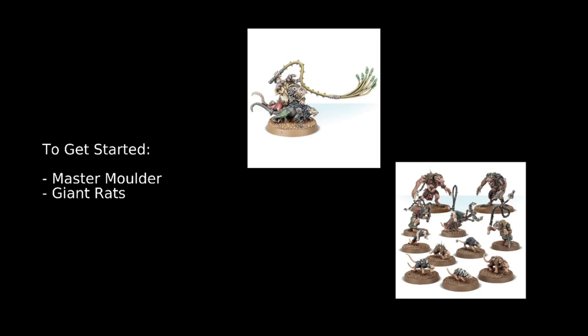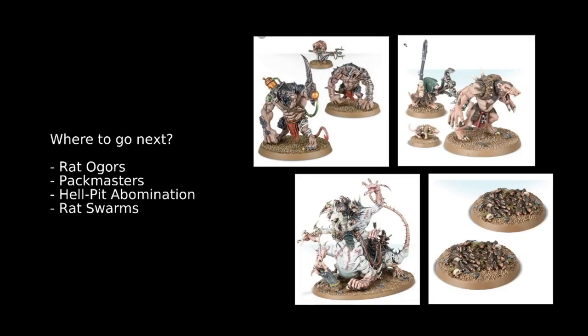The next unit to take a look at is the Rat Ogres. These have definitely seen a nice increase in power. They've got 6 wounds each and a 4-plus base save — a pretty solid unit. They do come in units of 2, so there won't be a lot of large units in your Clan Mulder army. For 1 in every 2 models, they can take a Warp Fire Gun — 16-inch range, D3 attacks, 4s, 3s, Rend 1, damage 2. In combat they've got 4 attacks each at 3s and 3s, Rend 1, damage 2. And if you ever get a modified 6 to hit, they cause 2 hits instead of 1.